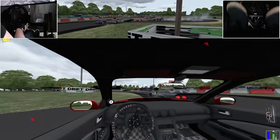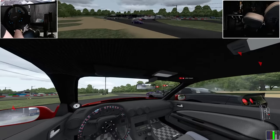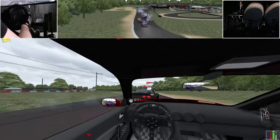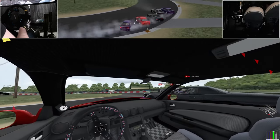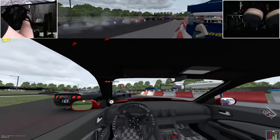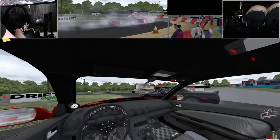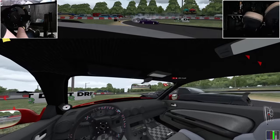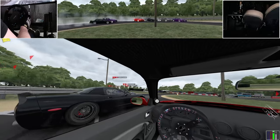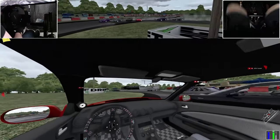I started out with a game some of you might know called CarX, using a Thrustmaster T300 as my wheelbase. It was fun for a while, but I soon found myself craving something more authentic — something that captured the feel of real drifting — and that's what ultimately drove my decision to jump into Assetto Corsa. Initially, I dove into the WDTS car pack, highly recommended by everyone online for its realism, and to be honest, it was a pretty rough start for me. My bad habits from CarX meant I had to practically relearn drifting from scratch, which was crazy because I had real-life drift experience.